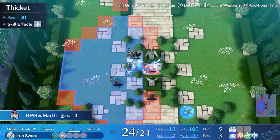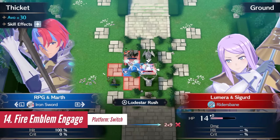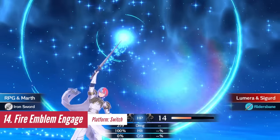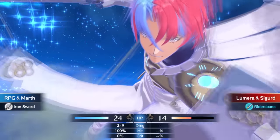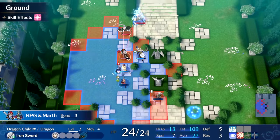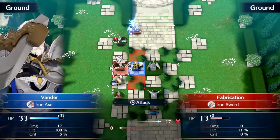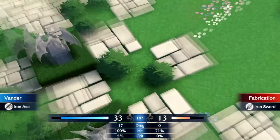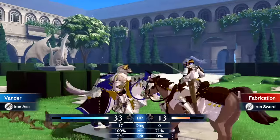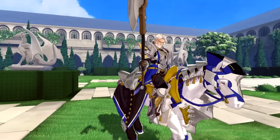Fire Emblem Engage is a solid tactical RPG that shifts its focus away from the relationship management of Three Houses. Instead, it places a strong emphasis on engaging tactical combat, almost feeling like the classic Fire Emblem series. The game successfully celebrates the series' history by featuring characters from past Fire Emblem games without isolating players who may not be familiar with their stories. The visual presentation of Fire Emblem Engage is outstanding, with stunning anime-style graphics that bring the narrative and characters to life.